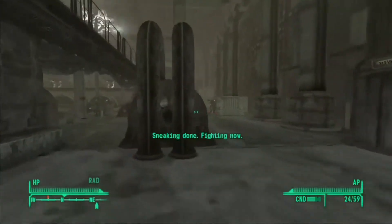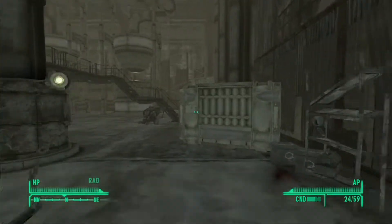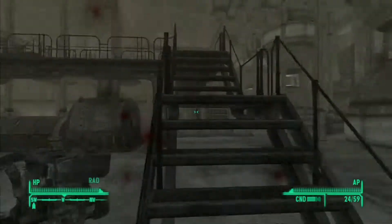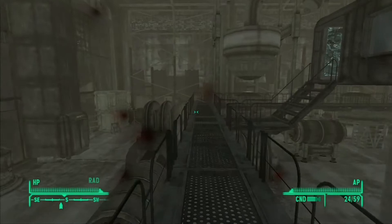Once you make your way in, there are bad guys in here, but they don't seem to do much damage for some reason — I don't know if that's a glitch or whatever — so you can just run past them anyway. Just head up the stairs and down to the room at the back of the catwalk.